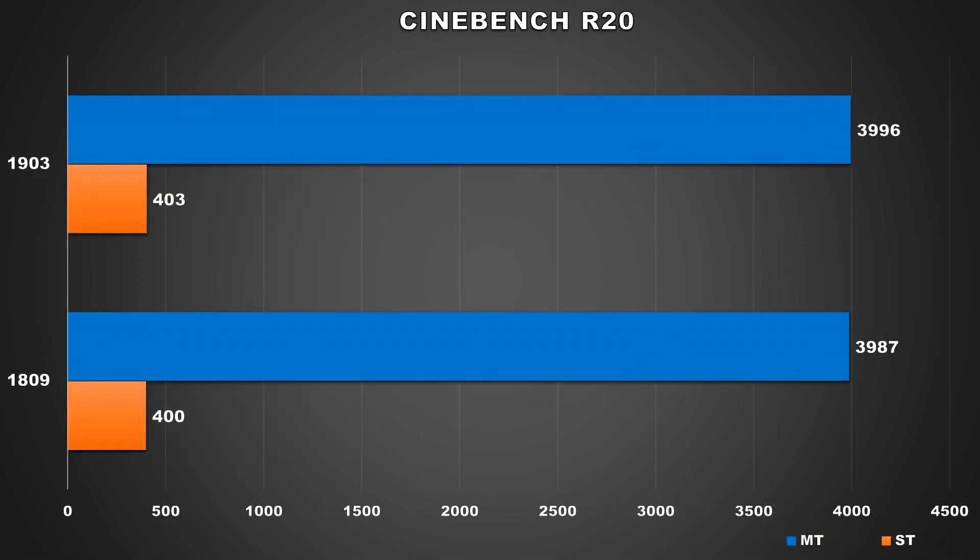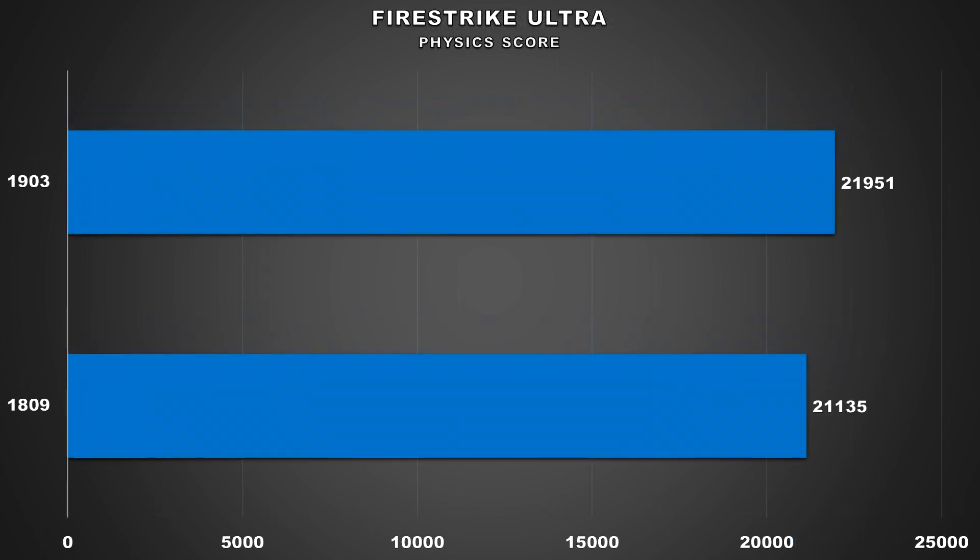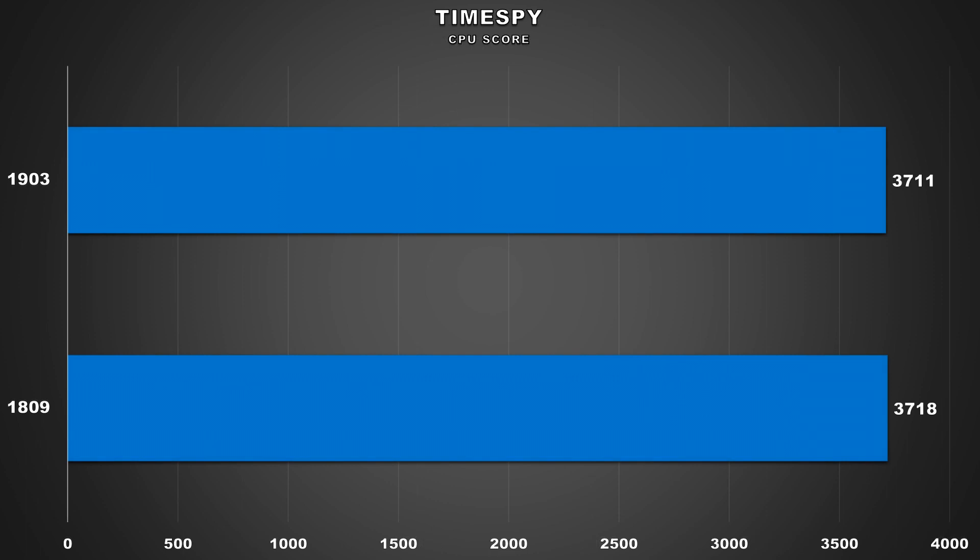Moving on to synthetic benchmarks, first up is Cinebench R20. Just like our gaming results, there's not a huge difference between 1809 and 1903. The single core score barely moved while the multi-core score showed an increase of just 0.2%, which is pretty much margin of error. Up next is 3DMark Firestrike Ultra, where we see a 4% improvement for the physics score — 1809 scored 21,135 and 1903 scored 21,951. And with 3DMark Time Spy, there's no significant change either; they are pretty much neck and neck.